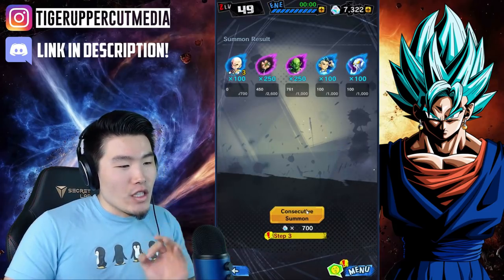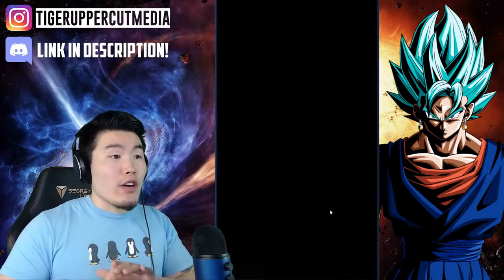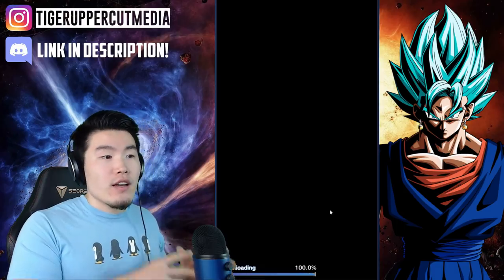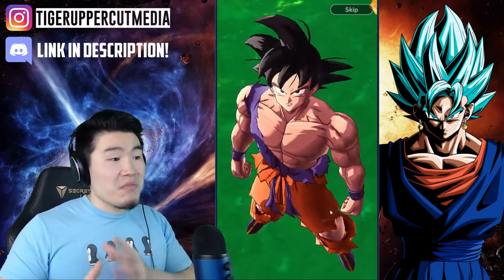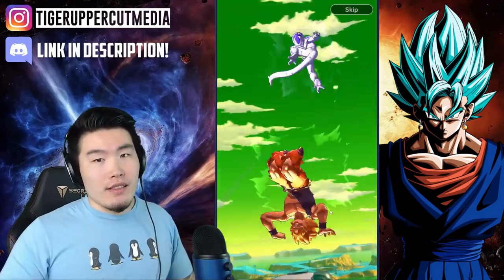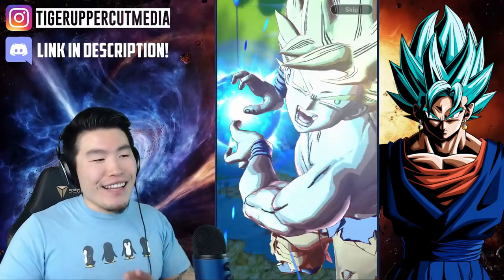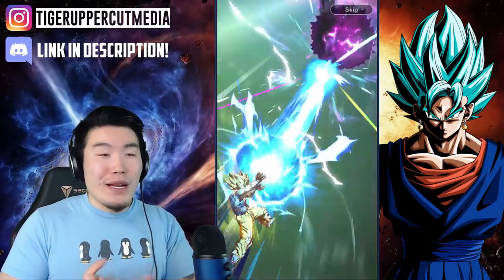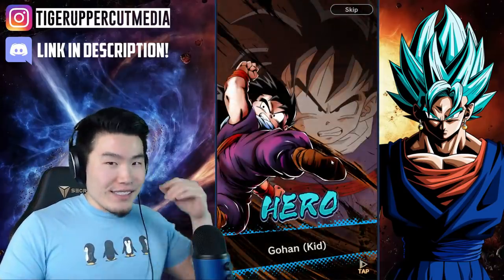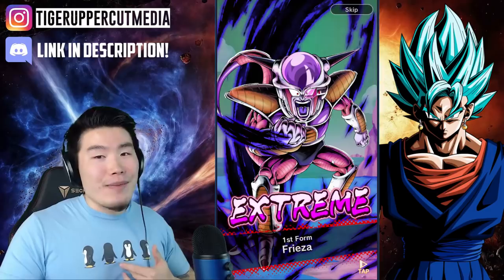Step 3 is a full multi — 10 summons, still discounted at 700 crystals. In total across all 7 steps you're spending about 4,100 crystals for the equivalent of about 6 multis, which isn't too bad at all. You're getting basically 2 free multis and also 2 guaranteed sparkings. With my kind of luck it's totally possible to go 4 or 5 multis without a single sparking, so any guaranteed sparking is amazing. We got red text — going Super Saiyan! I really love that they gave us guaranteed sparkings.